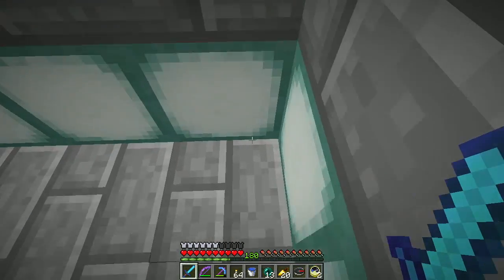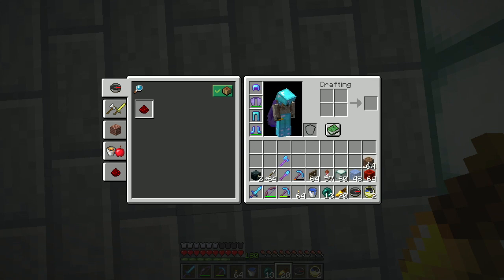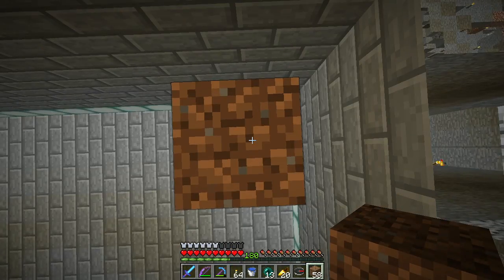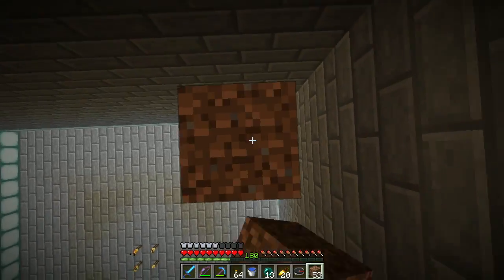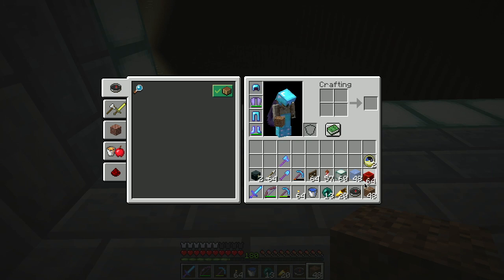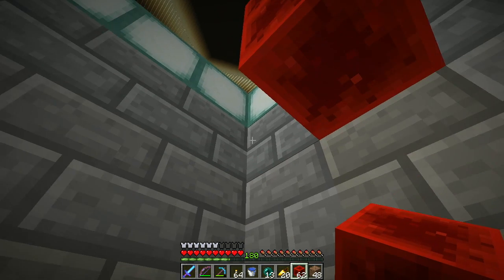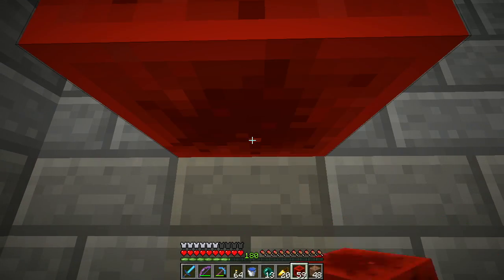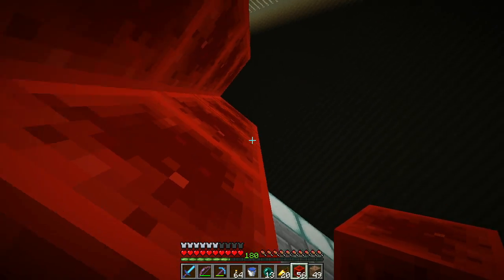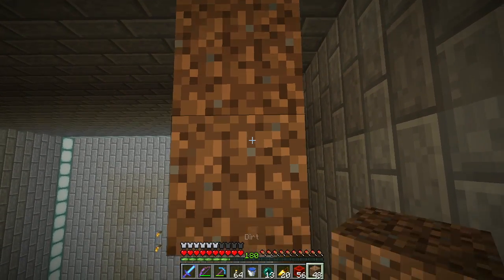This is, as I believe was mentioned, intended to be a squid farm. So let's do some building here. Okay, so here we are at the top and I have this redstone block here. One, two, three up, one down, bump — three, four, four. Okay, so the idea here — this is dumb, I should not have come up at this particular point but we'll make it work.